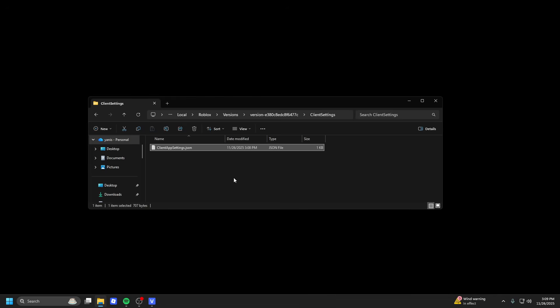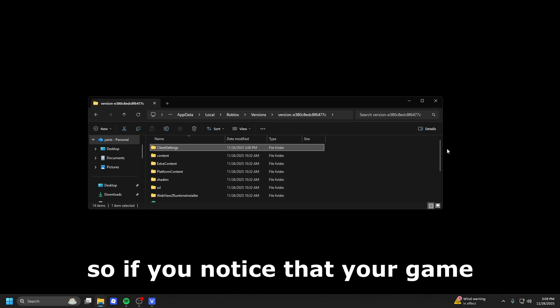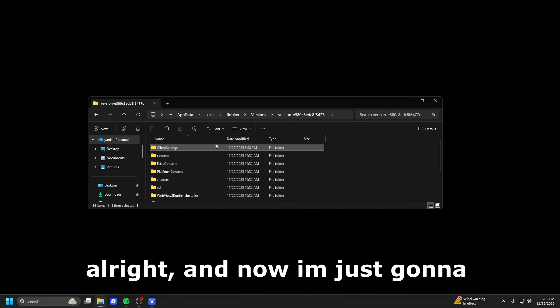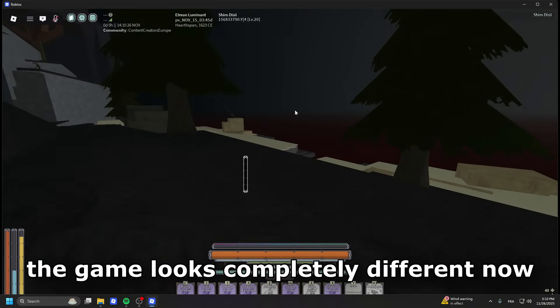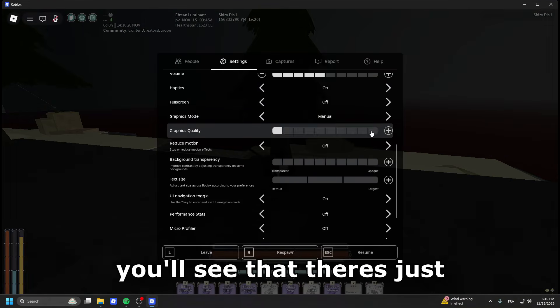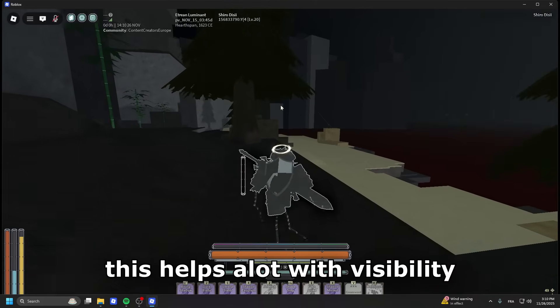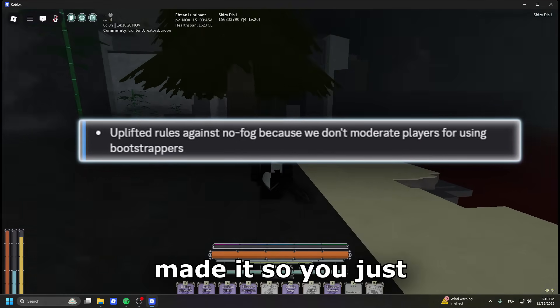If you're wondering why I'm not doing this with Bloxstrap — Bloxstrap made it so you just cannot edit your flags anymore, and Voicestrap is missing some features. Keep in mind you will have to redo this every time Roblox updates, so if you notice your game doesn't look the same anymore, just do this process again. Back in Roblox, as you can see the game looks completely different — at max graphics there is no fog anymore. This helps a lot with visibility, and this is not bannable anymore; the mod team made it so you cannot get banned for it.